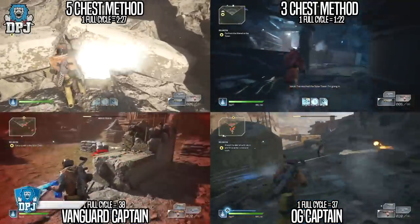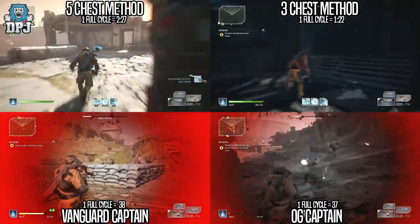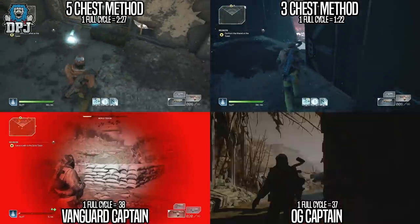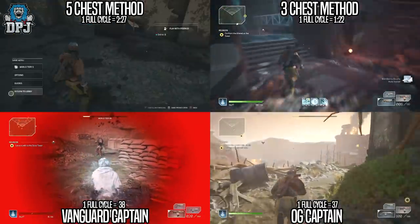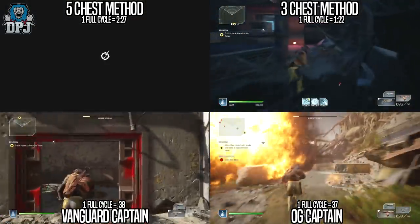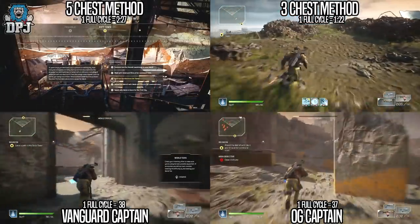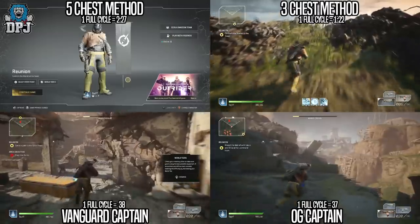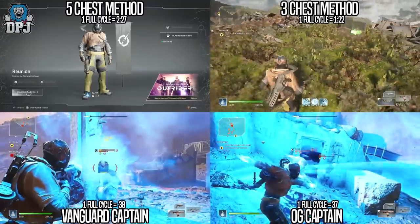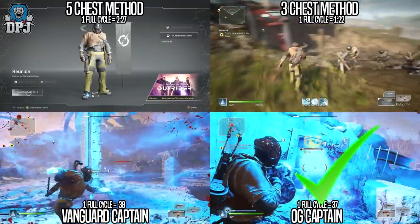In comparison, on PC and next gen, just after 15 minutes you will have already grabbed 33 pieces of loot from the 3-chest farm, compared to only 24 pieces from the OG captain run. So it's much quicker doing the chest runs, especially on next gen and PC. The fastest method to increase your chances of legendary loot right now, up until the 5th of March, is the 3-chest farm on PC and next gen. But on all other consoles from the 5th of March onwards, the OG captain comes up trumps.